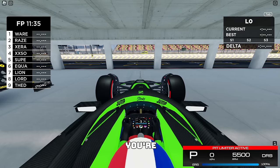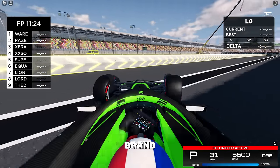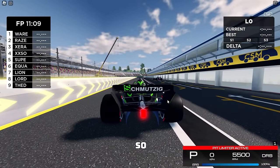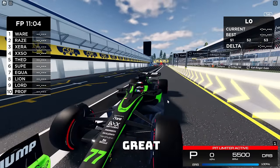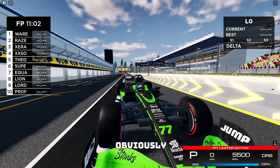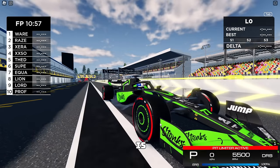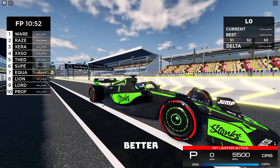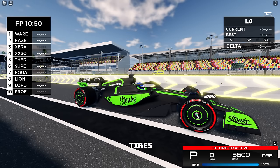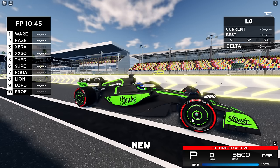Another thing you're going to notice is how great this car looks. Let's go out of the garage and take a better look at this brand new machine. This is a bit of an outside look on the car and it looks pretty great. The livery resolution is much higher than it was previously, and it kind of makes the car look a lot better. You'll also notice that the tires look better as well — it has a brand new design, almost like they're new tires.